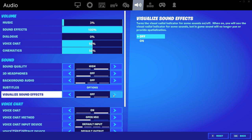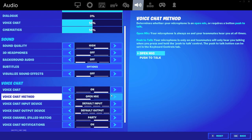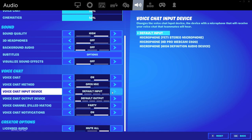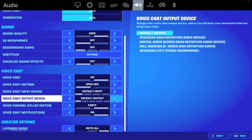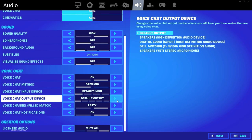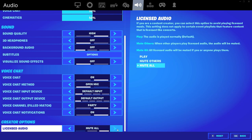Background audio off. Visualized sound effects off. Voice chat on — I use open mic. I've tried push to talk before, but unless I can get a foot pedal, I don't think I'll ever really use push to talk, because Fortnite is a very demanding game in terms of pressing a lot of keys on the keyboard. My output and input are set to default, but I know I'm using my Blue Yeti USB microphone for input, and my High Definition Audio device speakers for output. Voice channel set to party. Voice chat notifications on. License audio — mute all.